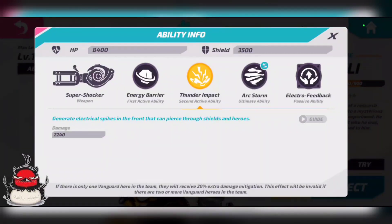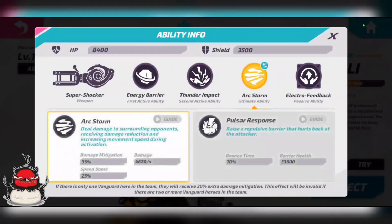He has 8,400 HP with a 3,500 shield, so his health pool is very good — that's what makes him a vanguard. There's also the Lone Vanguard passive: if he's the only vanguard on the team, he gets 20% extra damage mitigation, which is invalid if there are two or more vanguards. It's nice to have, but I wouldn't rely on it or get upset if a teammate also picks a vanguard — he's very strong without it.